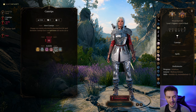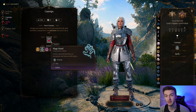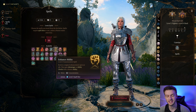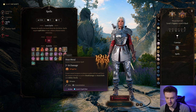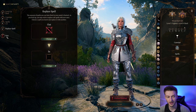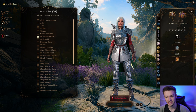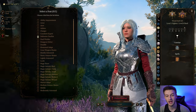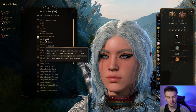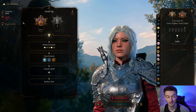Once we get to level four, we get our feat. For our cantrip, if you're the face of the party, take Friends — this is super important. Mage Hand can be another nice one to set up outside of combat. For our feat, we're going to go with Dual Wielder so you can dual wield two weapons that aren't light — that's how we're able to use the Infernal Rapier alongside the Belm sword. Dual Wielder also gives you a plus one to armor class, taking our armor class up to a nice 24.